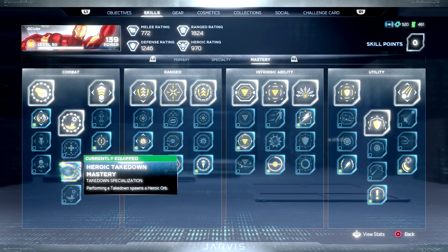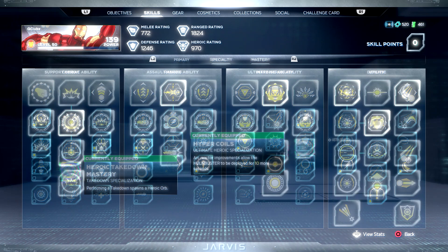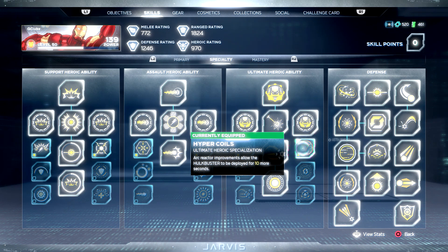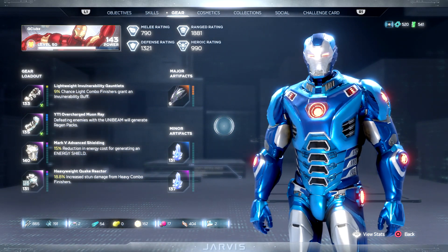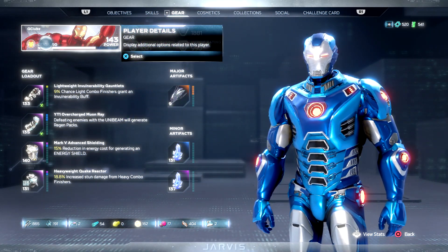First, we are going to activate the Heroic Takedown Mastery in the Mastery tab because we need Heroic Orbs to fill our Heroic Bar, thus being able to activate the Hulkbuster whenever we want. This skill allows you to get more Heroic Orbs on takedowns. Second, we are going to activate the Hyper Coil skill in the Speciality tab to keep our Hulkbuster active as long as possible. Third, activate the Energy Condenser skill also in the Speciality tab, which gives even more Heroic Orbs when defeating enemies with the Unibeam. These changes are suggested but not mandatory — Iron Man, however, is.